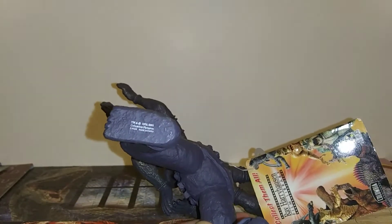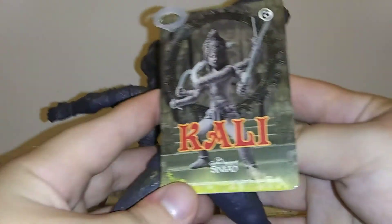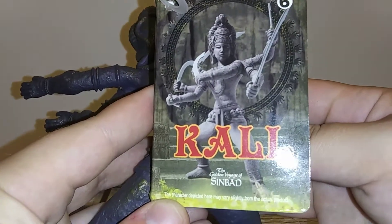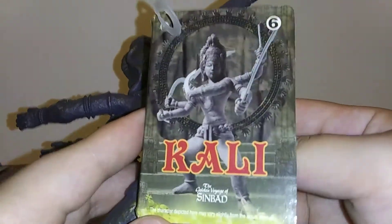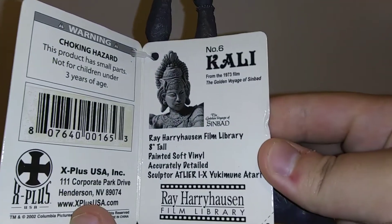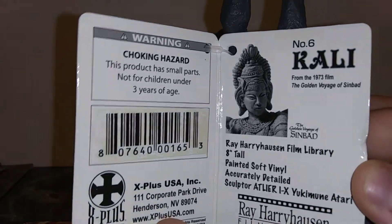The bottom just shows the X-Plus info. Then let's look at her tag — we see Kali, Golden Voyage of Sinbad, and she's got a bunch of swords, which is interesting. Inside, number six.